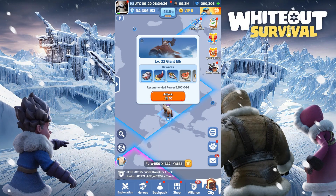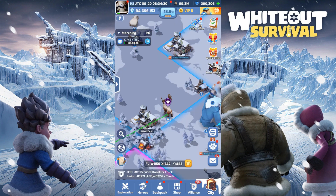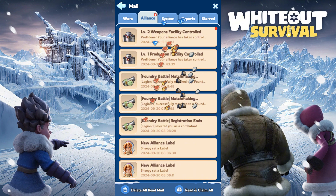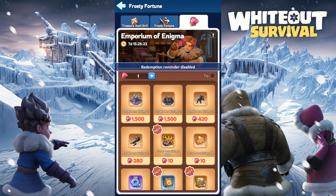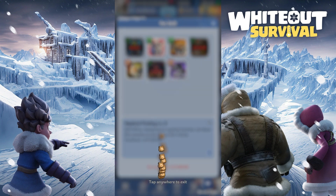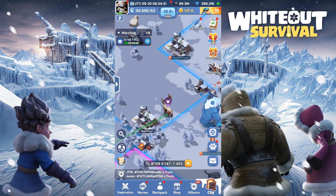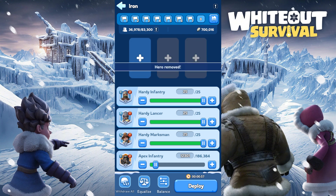Gems are the premium currency in the game, and they can be a game changer if used correctly. From speeding up builds to buying rare items, they can boost your progress. But gems are scarce, so knowing when and where to spend them is key to getting ahead. This is why it is important to look at the return on investment for the gems you spend in the game. Similar to the previous video on pack percentage, all items will be normalized to compare them equally.